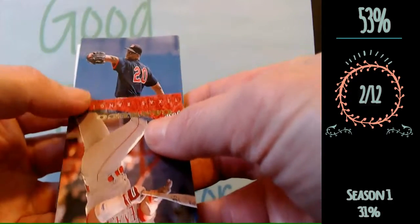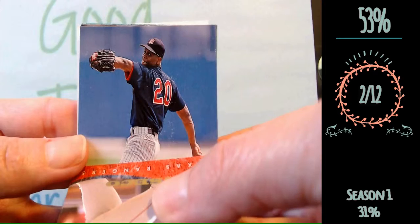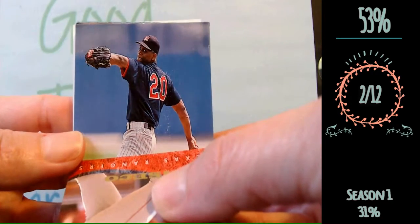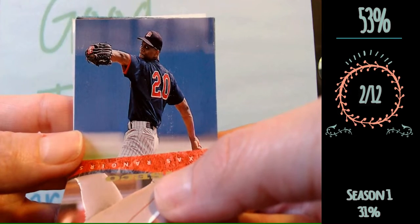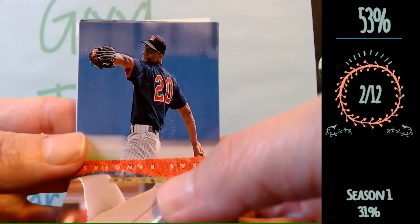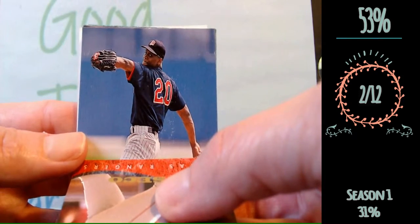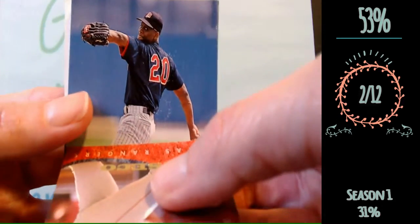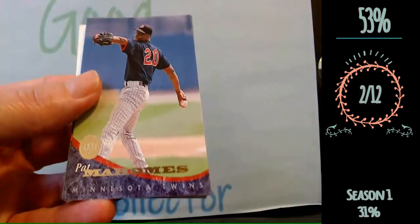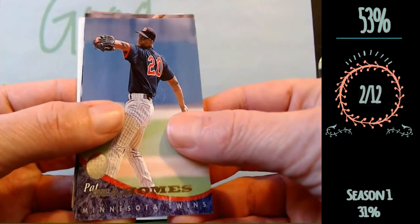Next player. A little tougher. Twins pitcher, 1994, number 20. For some reason the name LaTroy Hawkins comes to mind. I think that could be it. It looks a little like it could be LaTroy Hawkins, so that's going to be my guess. And it is... Pat Mahomes. No dice on that one.